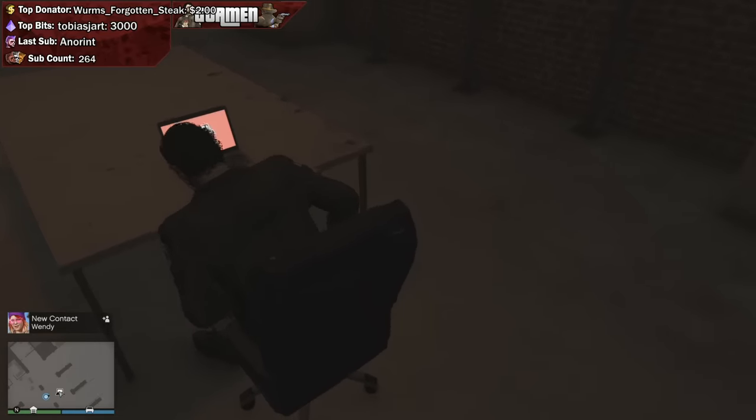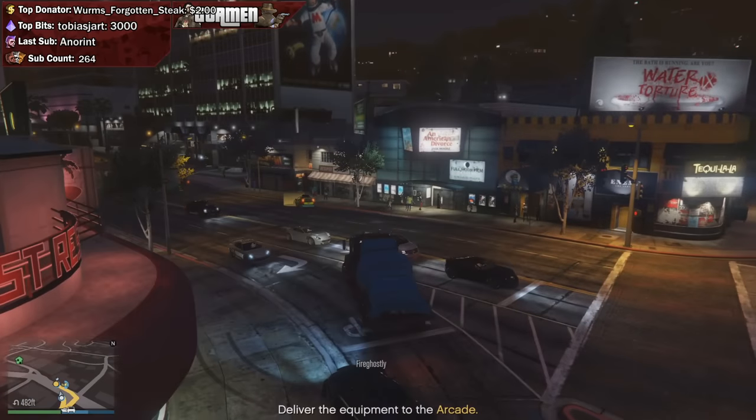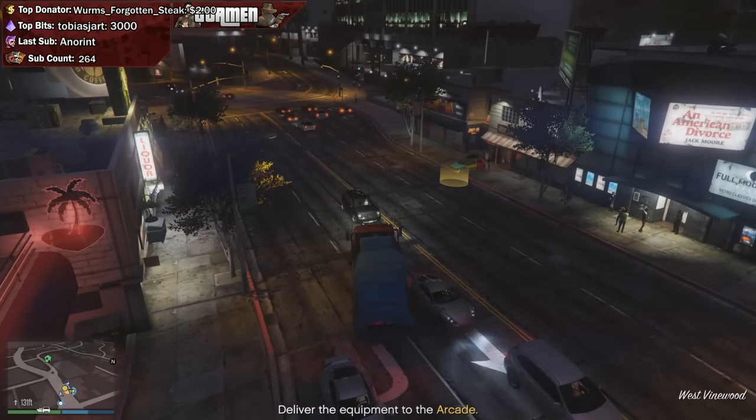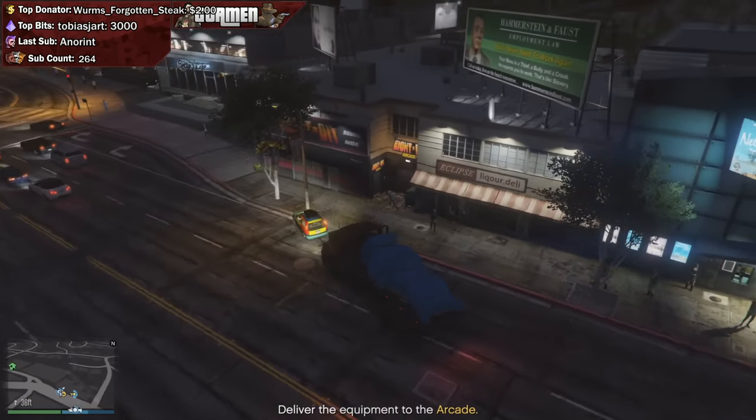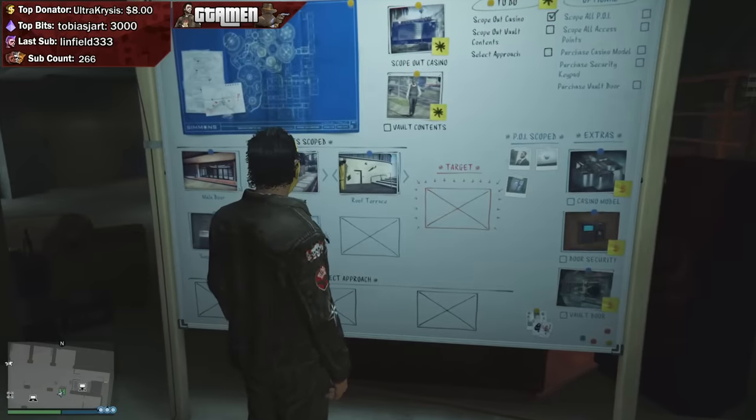Once you've bought an arcade business, head down there, watch another cutscene, and then do the very first setup mission, which you can access from the laptop underground. I'm showing on screen right now how exactly you can access the underground area, in case you need to know that.